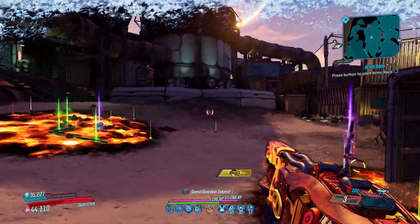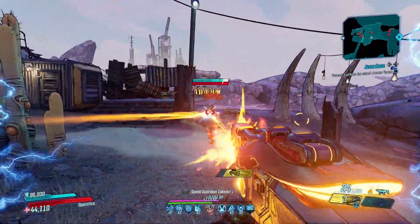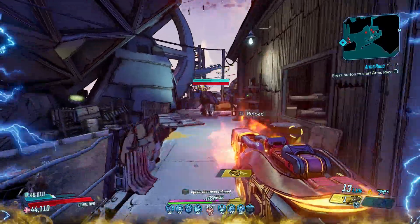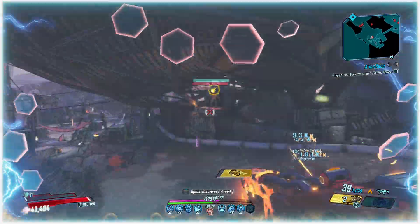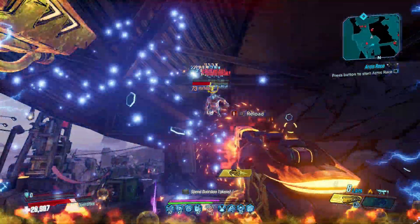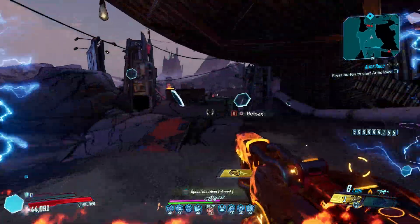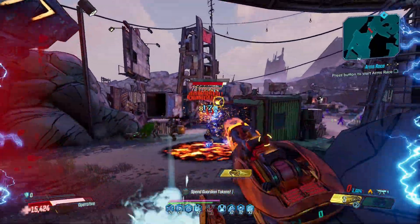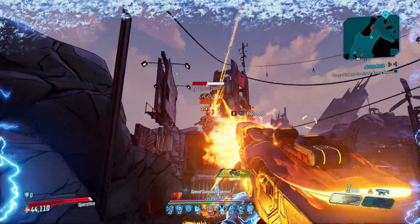The gameplay loop with this gun consists of shooting your enemies enough for the Magma Puddle to spawn before moving on to the next one. It provides a completely unique way of dealing damage — you don't need to focus on hitting criticals, just shoot them enough and its special effect will take care of the rest. However, for that to happen their feet need to be planted on the ground, but there's plenty of enemies in the game that fit that category.